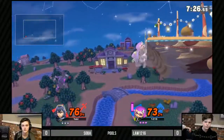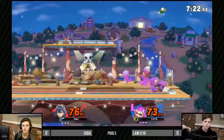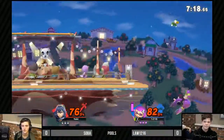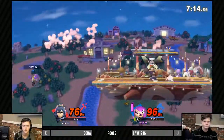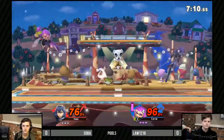One smack and that's already gonna put him off the stage, but he does get back with the recovery. He's trying to set up with some jabs. Law was behind for quite a bit there, but he brought it back really quickly. Inkling has such an awesome ability to rack up percents quickly.